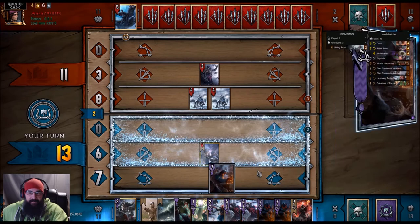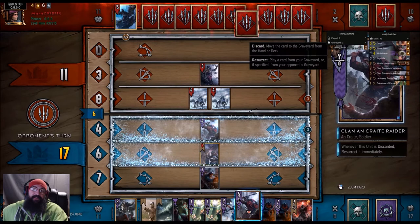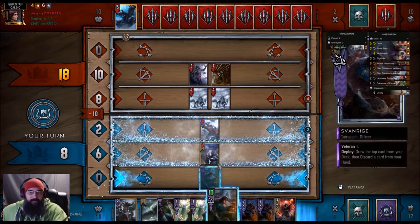So now we Spawnridge and we discard a Raider - get rid of the premium one. Both of them. Like, there were so many other things we could have pulled. So many other things. Actually, we're going to Decoy him and get rid of this other Raider. I don't know what we're going to discard with Brand, but...